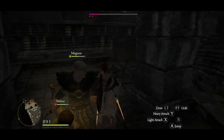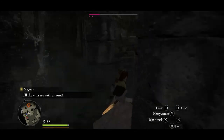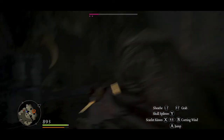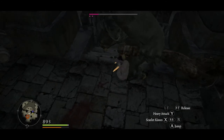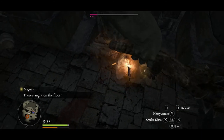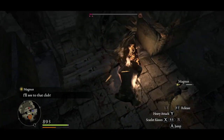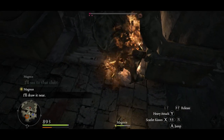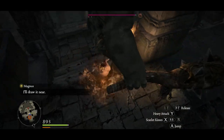I'm going to try to run past him and get back up into that room. I can climb up on his leg and peck away at his leg with my Scarlet Kisses attack. If we keep attacking him on his legs, he'll kind of lose his balance and we can actually knock him over.